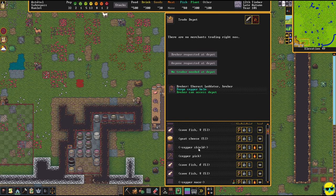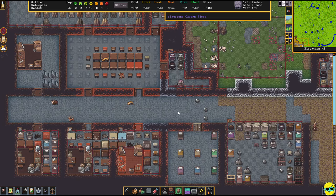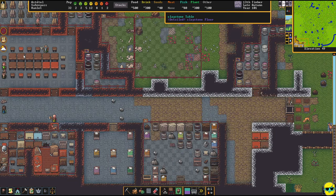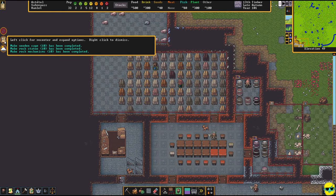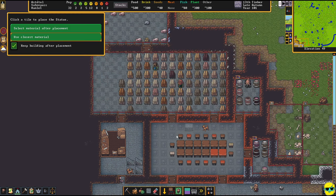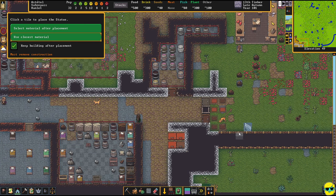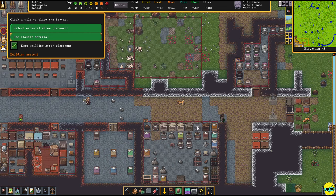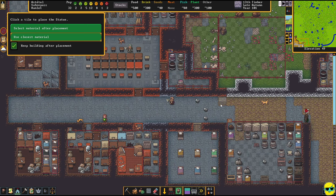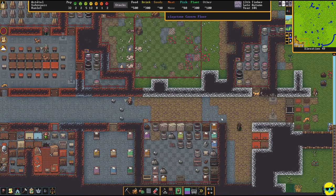There's a copper shield, copper pick, copper mace — a bunch of great stuff, just not unloading yet. It's happening slowly. We made the iron breastplate. Oh, we finished all the statues and mechanisms — great! So now it's time to get nuts and start building some statues. Statues are one of my favorite things — I put them everywhere as decoration. These cheer people up; dwarves love it. They'll put these in and reset all the cage traps.